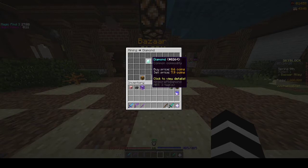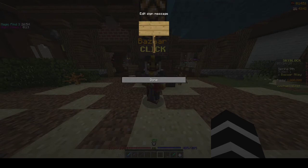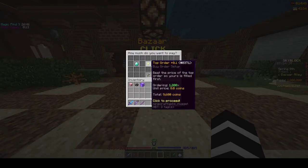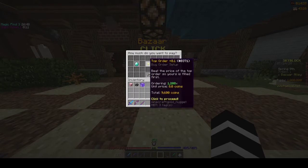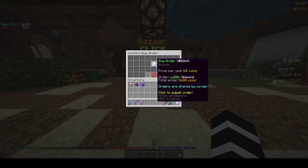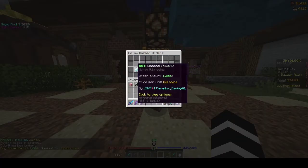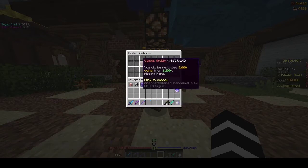So I'll make about 6.2 coins per diamond I flip. You can buy any amount — a hundred, a thousand, twelve hundred. What you want to do is top order, so yours is filled first while you still have the best price. You can also do same-as-top-order, however it fills slower and may not fill at all. If after about three minutes it still hasn't filled, press cancel and remake the order.